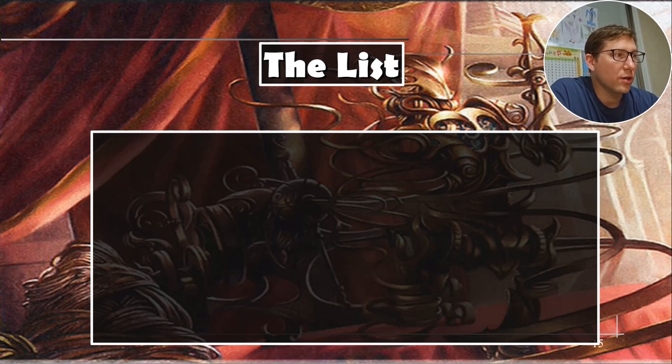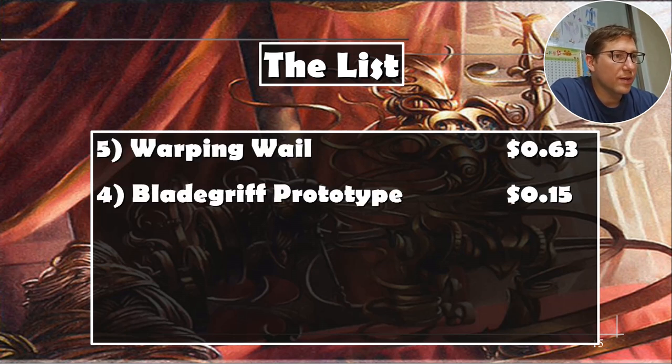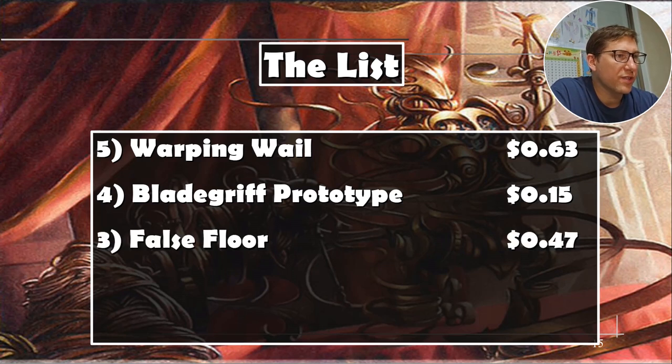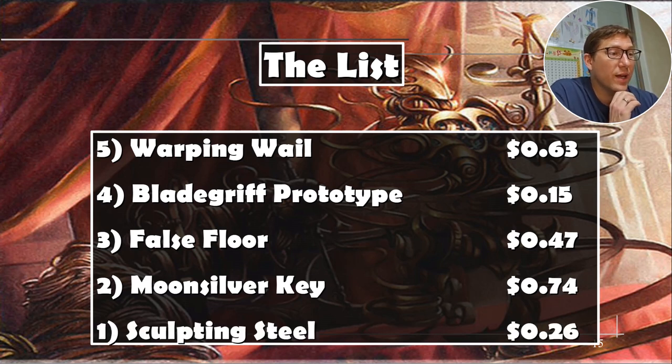Here's the full list: Warping Whale at 63 cents, Blade Griff Prototype at 15 cents, False Floor at 47 cents, Moonsilver Key at 74 cents, and Sculpting Steel at only 26 cents. All very low cost, and pretty much all of these are worth having on hand if you're deck building because they are so useful. Take it easy.